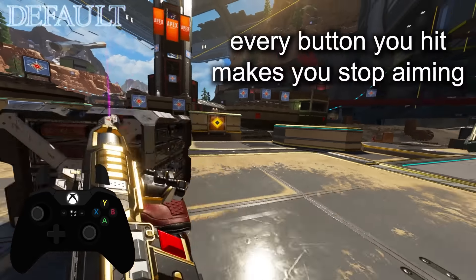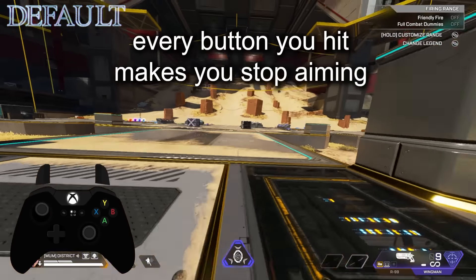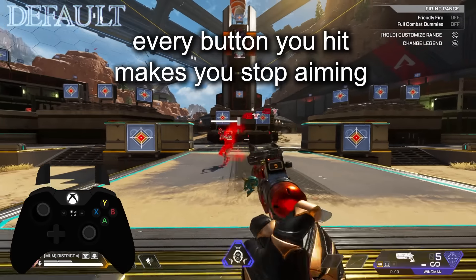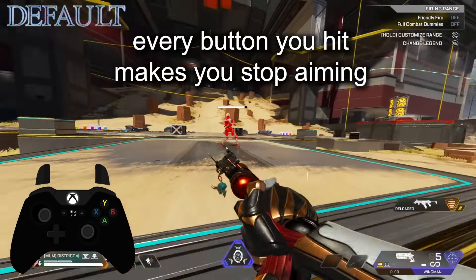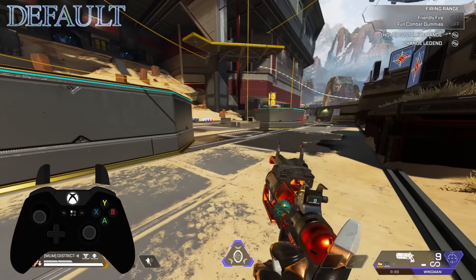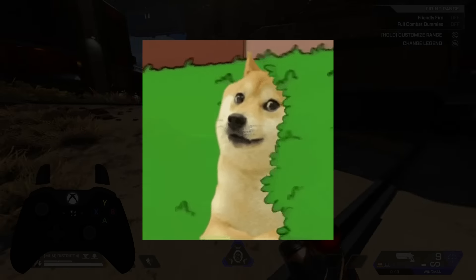This doesn't just affect your crouching mid-fight — there's also crouching in and out of cover, like jiggle peeking. Basic movements like wall jumping are possible, but they feel very clunky because you can't properly turn your legend's head to more accurately line yourself up with where you're going. And advanced movements like super glides are basically impossible. The default layout gets an overall movement rating of 1 out of 10. If you can avoid it, you should never use this layout.